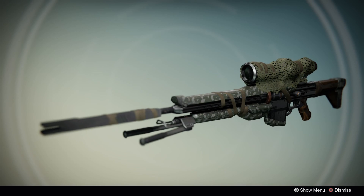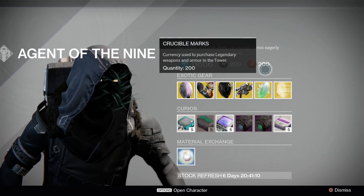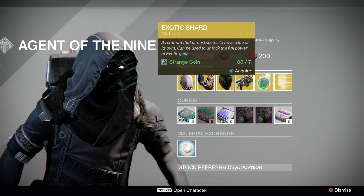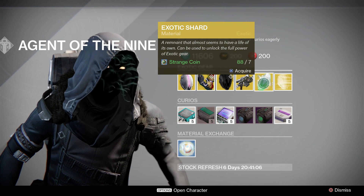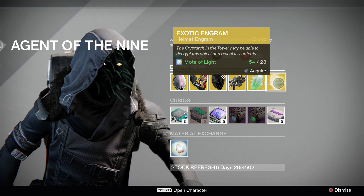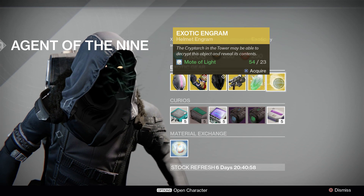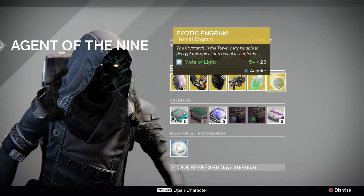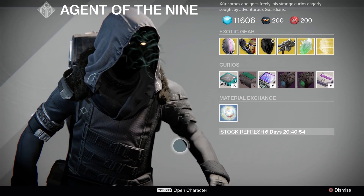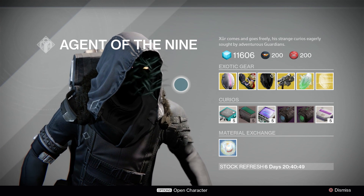Next we have exotic shards — you get one exotic shard for seven strange coins. The exotic engram of the week is the helmet engram; you get one of these for 23 motes of light. That is our rundown for week 52 of Destiny.